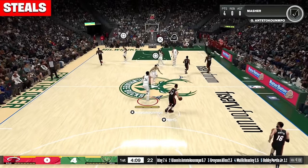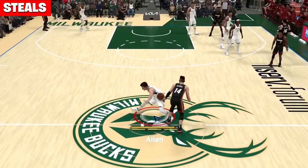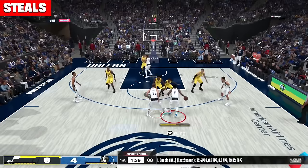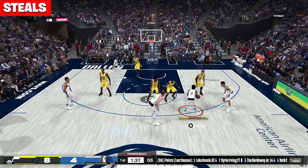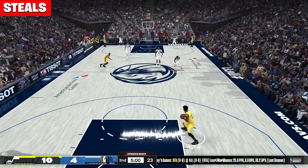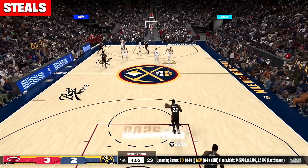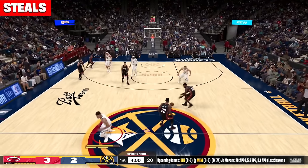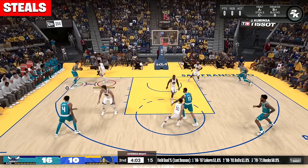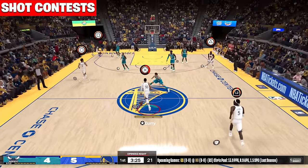Moving onto steals — blitzes are still there. What I noticed with reaches in 2K24 is that your player actually reaches for the ball, just like the blocks. Sometimes in 2K23 your player would just kind of reach like he was blindfolded. Right here it's very key when it's congested — look at the AI, he just randomly pokes at the guy and gets a steal — that's a new animation. Another blitz animation right here turns into a jump ball. You can definitely tell that there are some new reach animations where the player's actually reaching with the correct arm and attacking the ball.